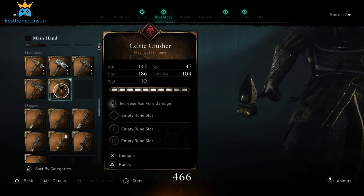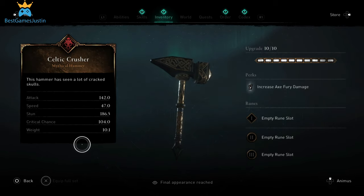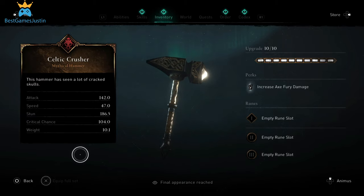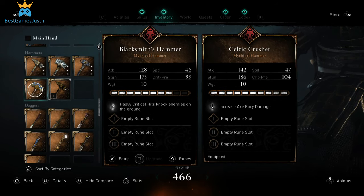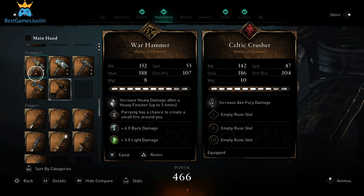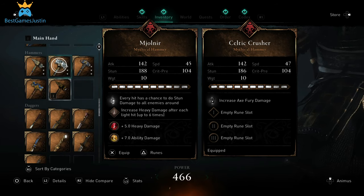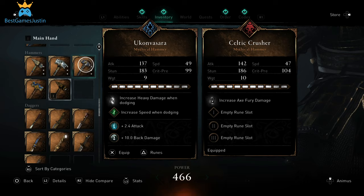The next weapon is the Quilty Crusher, which as a perk has increased damage and Fury. The Celtic Crusher is better than the Warhammer at least for attack — the stun is higher by 1 for the Warhammer, and the Celtic Crusher is also slower. Mjolnir is similar to the Celtic Crusher: same attack, similar stun and speed, same weight and crit. The last hammer, the Wukong Basara, unlocked at Reddoth's shop, has weaker stun and attack than the Celtic one.